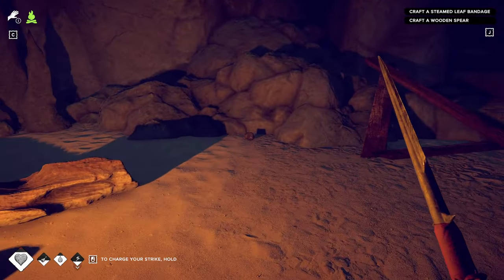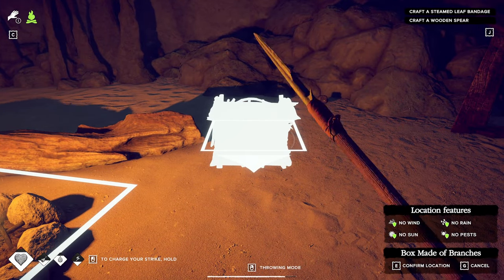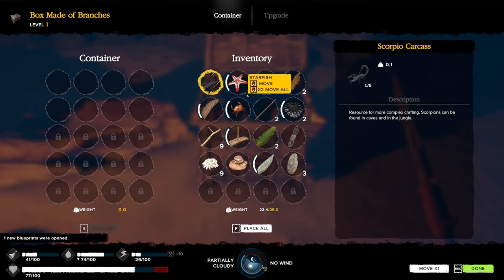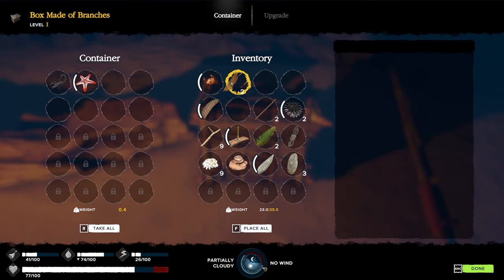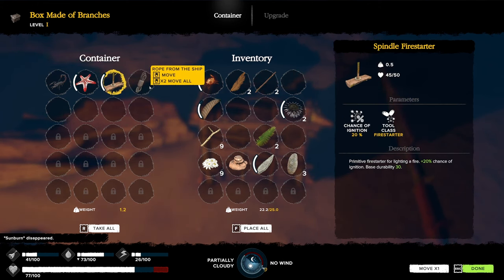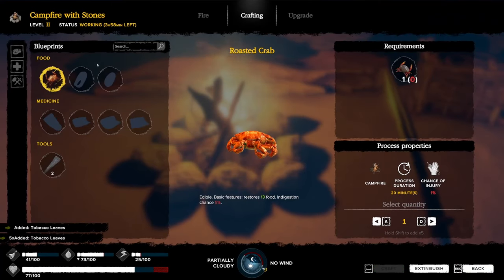My inventory is full so I'm going to drop these tobacco leaves - hopefully they don't burn. Let's build a small storage chest. I used one of my long sticks so I need to make a spear for the quest. I'll put the carcass in the chest since I don't know what to do with it yet. I'll put away the rope from the ship, the cutter, and the tinder - the rest can stay for now.